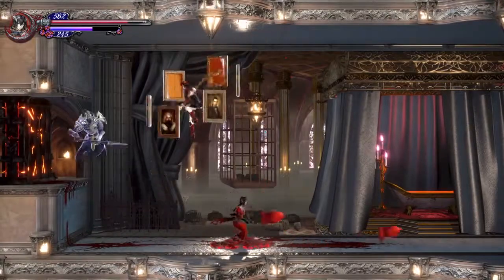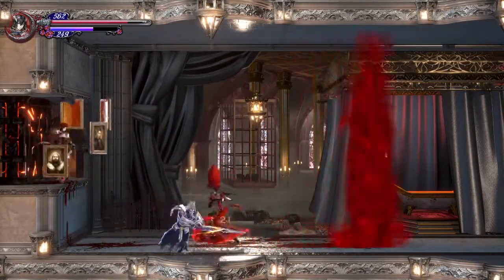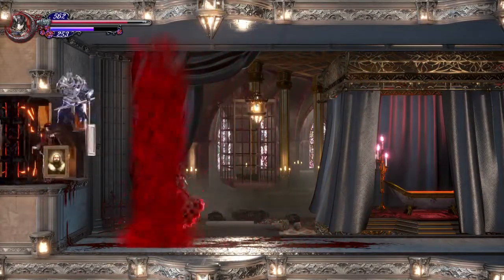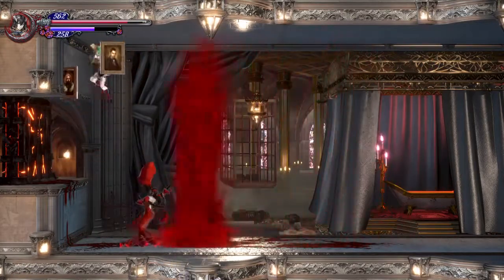So you gotta take her down a second time. During the second form, she does this attack — we'll call it a blood tornado, because that's what it kind of looks like.